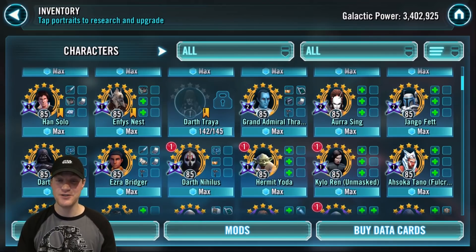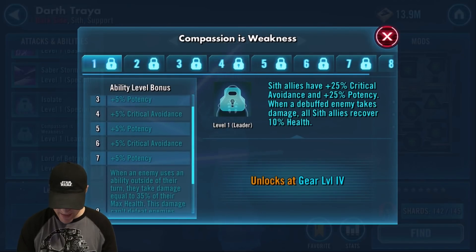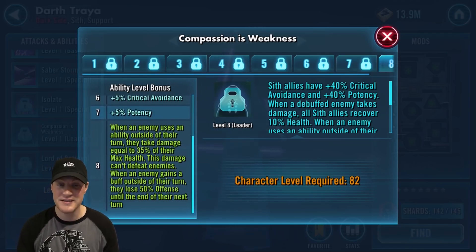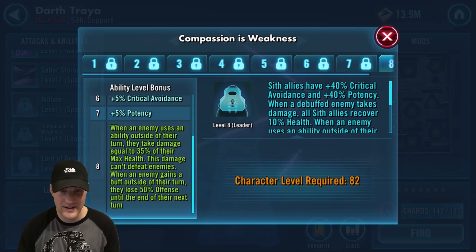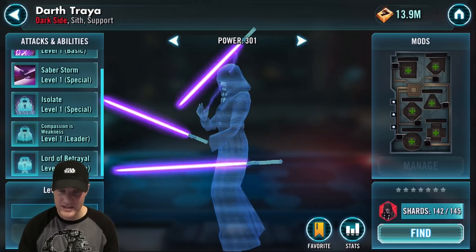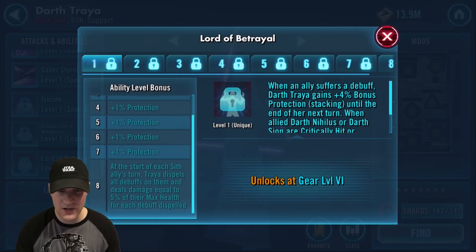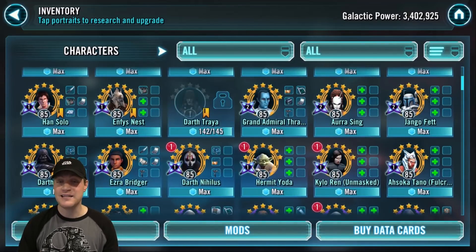Now we have Darth Traya — I'm three shards away from unlocking her. She's hard to achieve but still in the top Zetas list with both Zetas. First, Compassion is Weakness: when an enemy uses an ability outside their turn they take damage equal to 35% of their max health (can't defeat enemies); when an enemy gains a buff outside their turn they lose 50% offense until end of their next turn. Second, Lord of Betrayal: at the start of each Sith ally's turn, Traya dispels all debuffs on them and deals damage equal to 5% of their max health for each debuff dispelled — a passive cleanse, amazing on Sith teams.